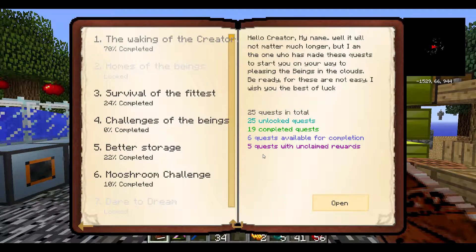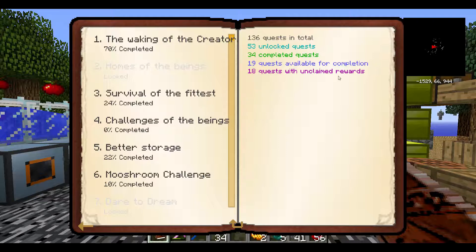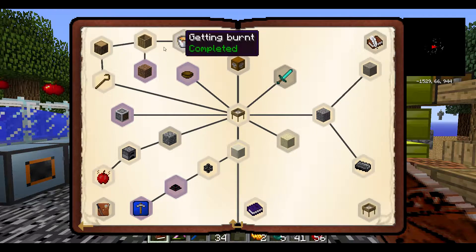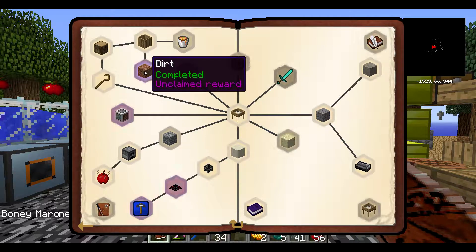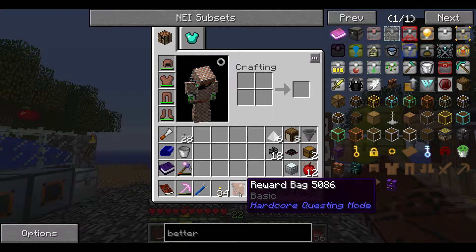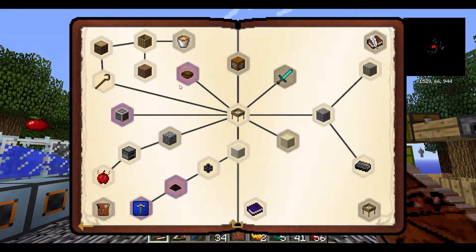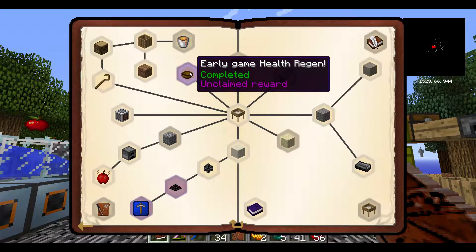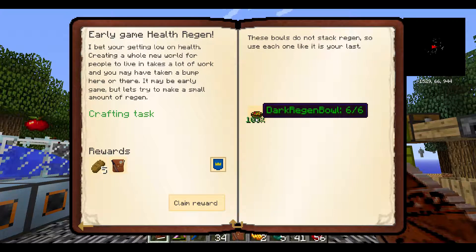If we take a look in the questing book, I have five unclaimed quest rewards in just this section, and if we take a look I've got eighteen total. So I've been a busy little boy off camera. In the first chapter we have the dirt — I detected the 64 dirt, so that gets us a reward bag. I did the automation, and it gets us a reward bag — just craft an auto-packager. I did the early game health regen, which was to craft six dark regen bowls. That gets us five bread and a reward bag.